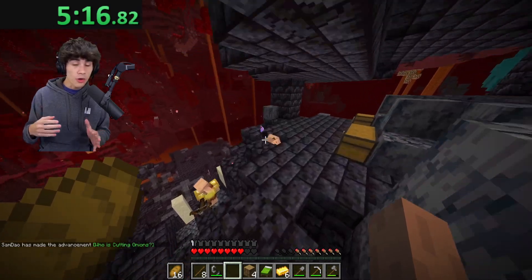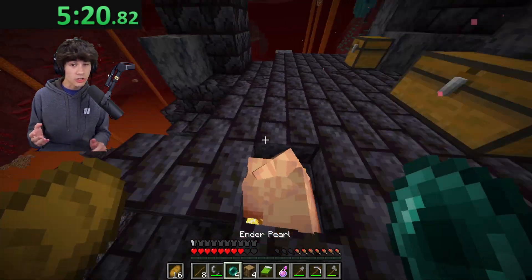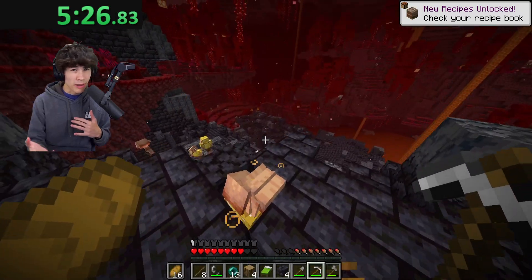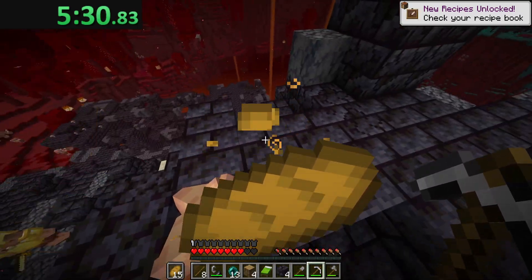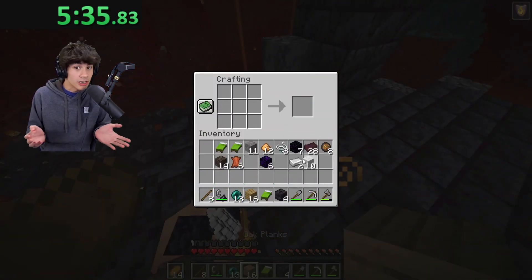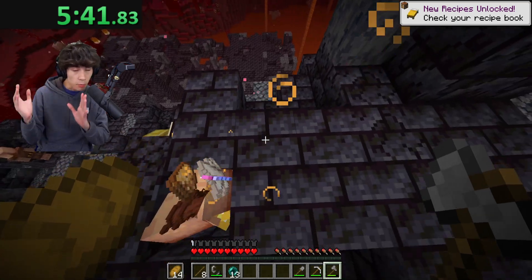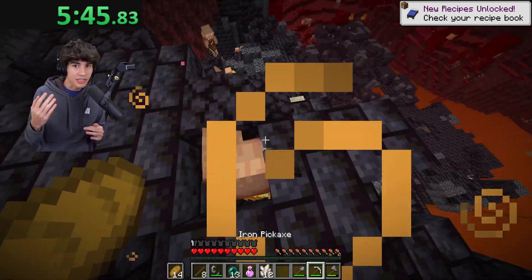I hopped back to the main tower and threw in some gold for the piglins to continue bartering, then checked the drops. I picked up some gold accidentally so I had to throw it back into the pit. The piglin barters are taking a bit so I crafted my beds since I had time. I continue waiting for obsidian and pearls — I need the obsidian to build a portal and leave the nether at a different location, and the pearls to get to the fortress.